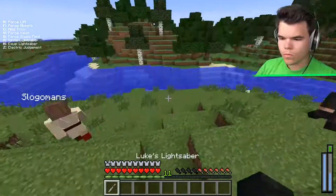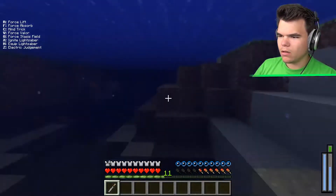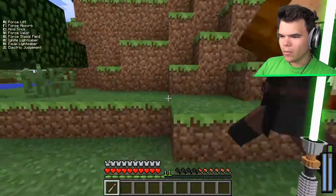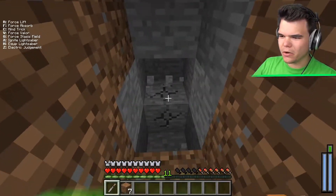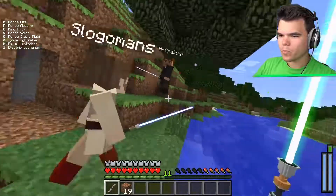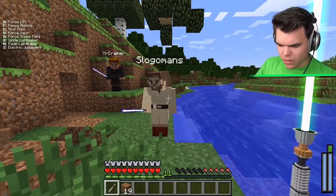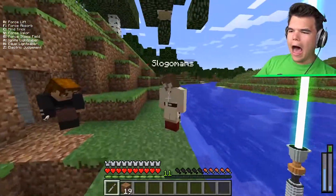They test how good the lightsabers are for mining, trying to chop trees and break stone. Holding right-click seems to extend the range significantly. The lightsabers break stone fairly quickly, though some players are faster than others. One player uses their lightsaber to trim bushes. They also discover a Status Field ability, which seems to damage nearby entities.